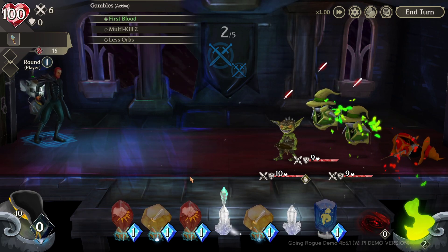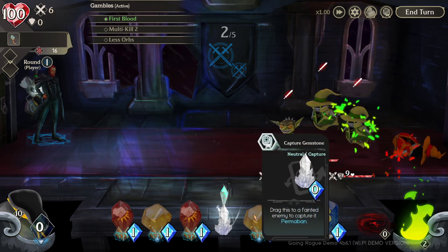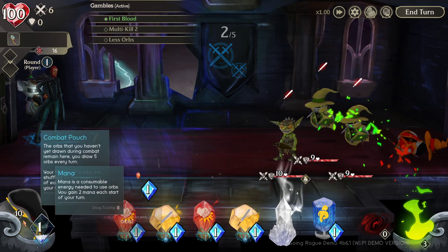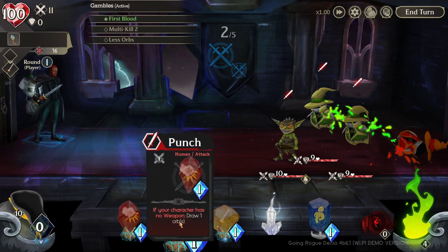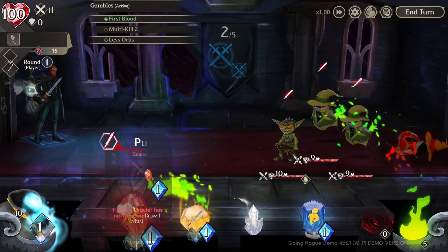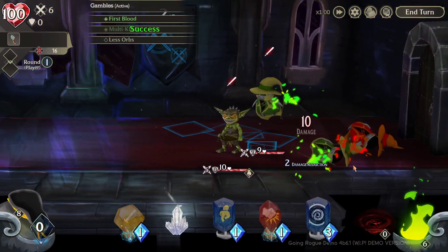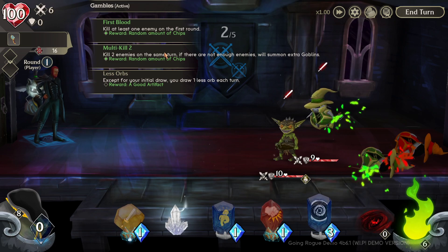Now I need to kill two in the same turn. I'm not going to capture this time - I'll scrap one for mana. Note that right-clicking to burn just puts it back in to grab later. I equip another sword, scrap one of these attack orbs, then take out a second enemy - and just like that, two gambles done. I got some chips for that. Now I just need to win with fewer orbs.